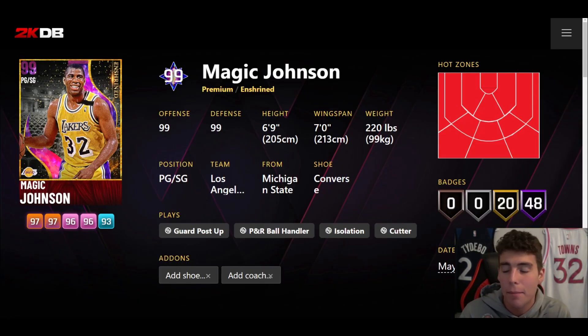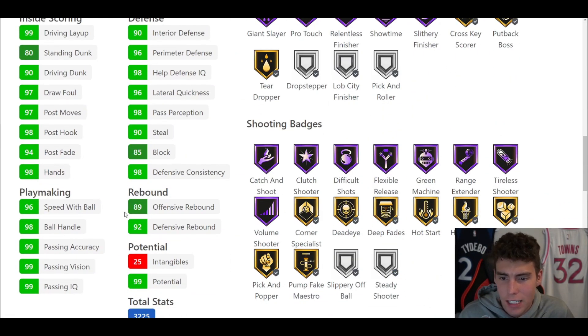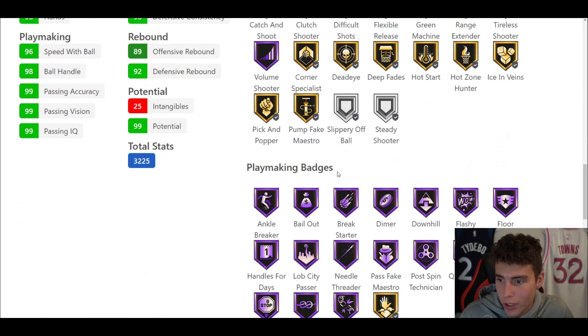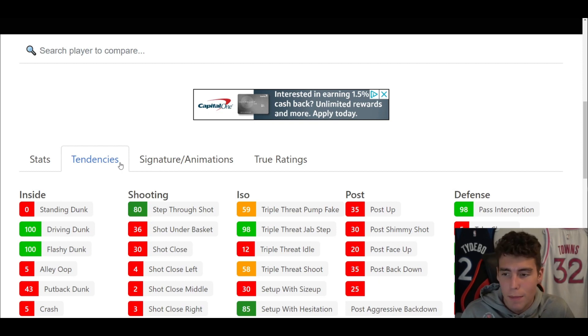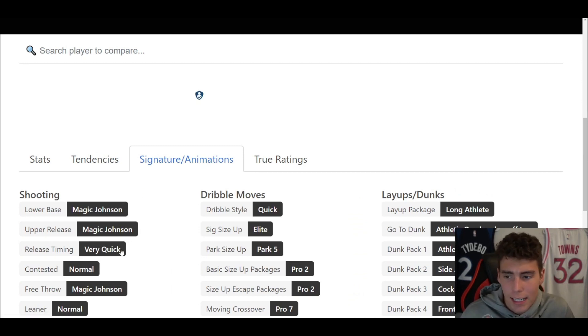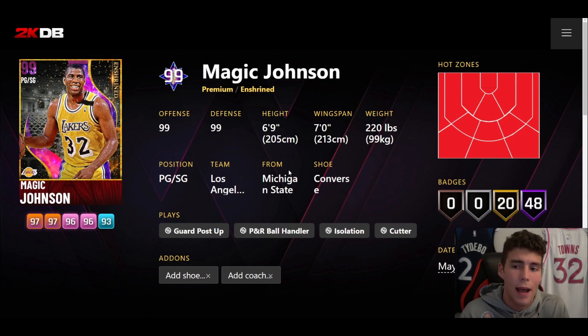Coming in at number 2 is Dark Matter Enshrined Magic Johnson — I debated two or three, but ultimately he is one step ahead of Grant Hill. 6'9"/7'0" wingspan, hot spots from everywhere, 48 hall of famers with 20 on gold. 92 three-ball, 90 driving dunk, 96 speed, 98 ball handle, 96 speed and acceleration, 96 lateral quickness. Hall of Fame Showtime, Flexible, Range Extender, Green Machine, Tire Shooter, Volume Shooter. Playmaking-wise absolutely incredible. The big thing on current gen is that they made a Magic Johnson who doesn't jog and protect the ball up the court. 100 driving dunk tendency, great defensive tendencies. Release is on very quick — similar to Ben Simmons, easy to green. Quick dribble style, Pro 2 size-up escape, Pro 3 move behind the back.